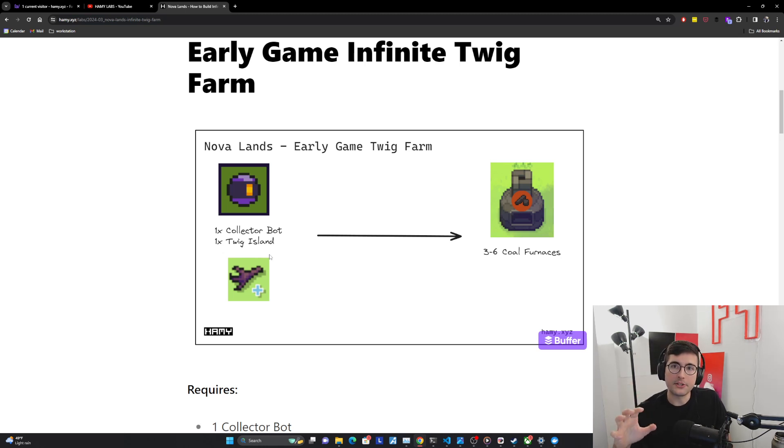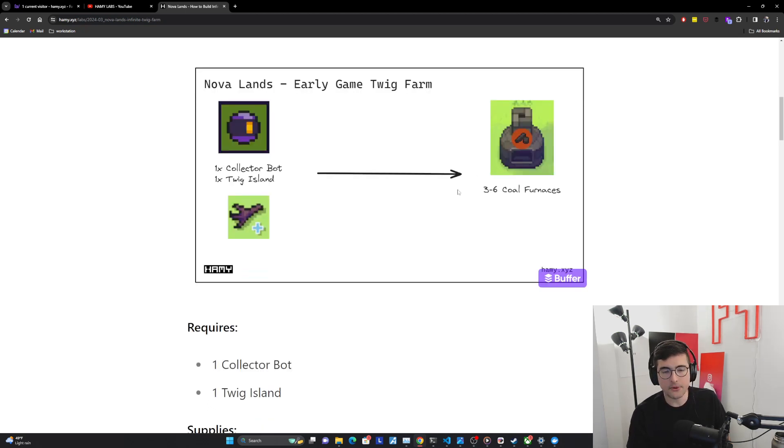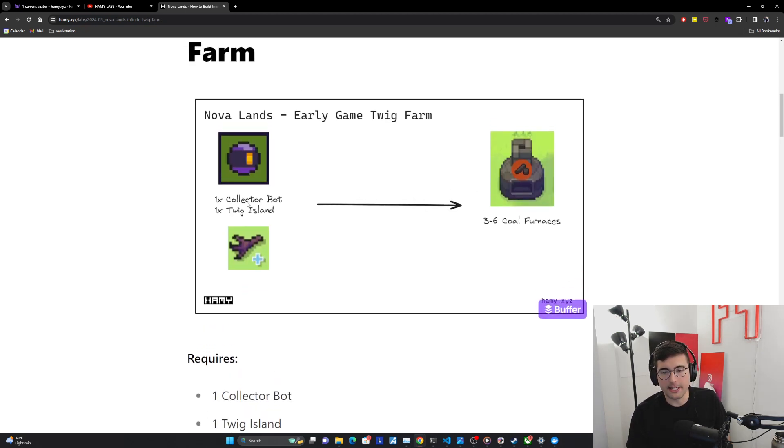Also, the more buildings you build on the islands, the less room will be available for twig spawns. So this won't scale too far out of mid game, but for early game it's more than enough. In general, one collector bot is going to be able to fuel about three to six coal furnaces. The amount is highly dependent on how fast the rest of your pipeline is — if your pipeline is super efficient, it'll be on the lower side because coal will be leaving faster than it can be produced. But oftentimes you'll have bottlenecks throughout the pipeline, and in those cases it can build up to six.